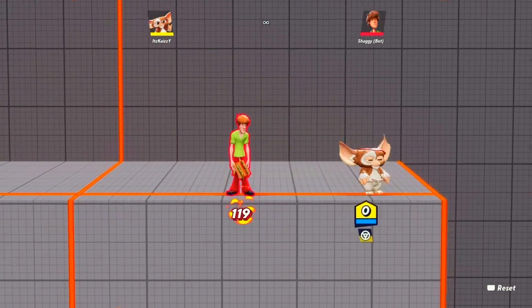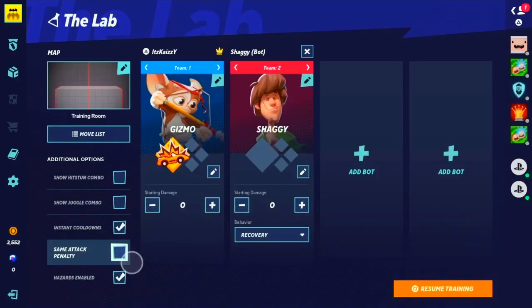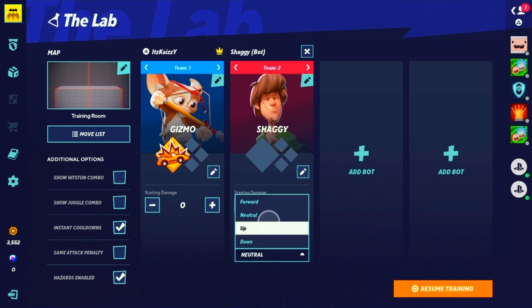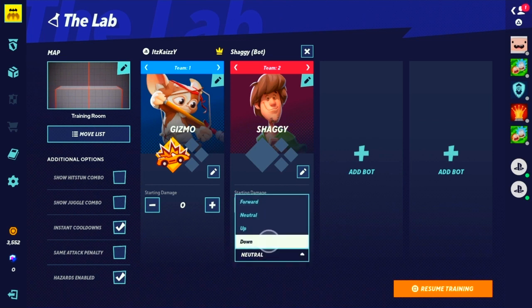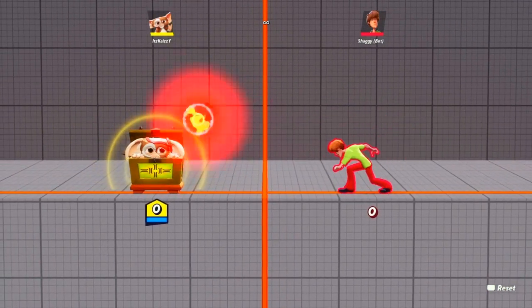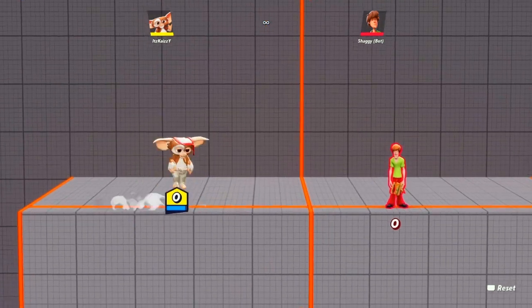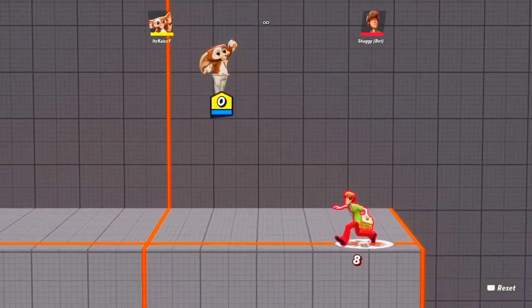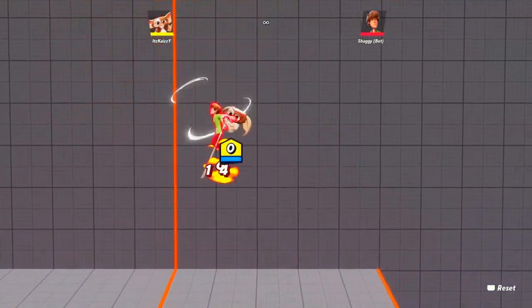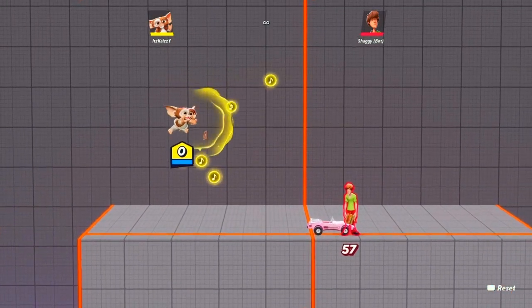You got this box — it blocks projectiles. So if we set Shaggy to special attack and down, you'll see it completely negates it. Up, it has this attack with a big vacuum. Look — see, that locked up. In the air you still got this, you still got the song.